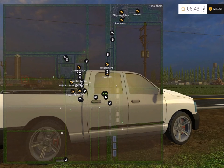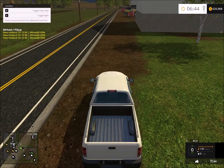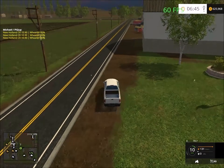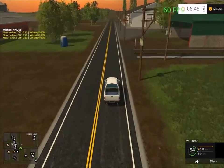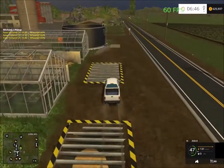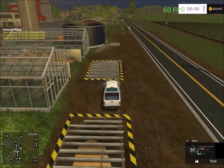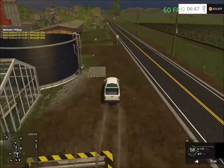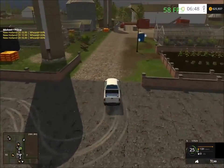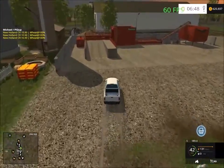The map is very simple — all the sell points are bunched up together. We'll visit those first, then head south to field 12. Over here is the garden center where you can buy tree saplings, and you can sell manure, grass, and liquid manure here as well. There's also the sell point for eggs and tree saplings, and we have the compost machine here.